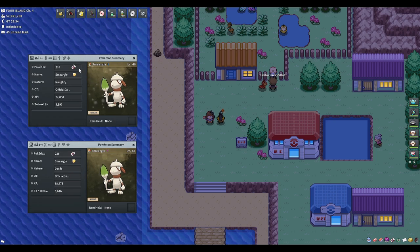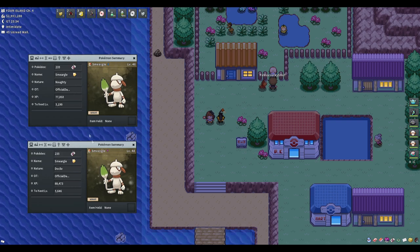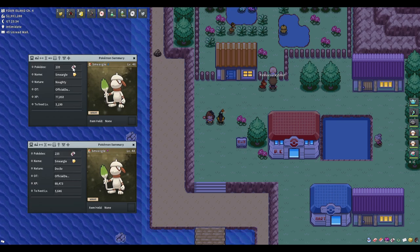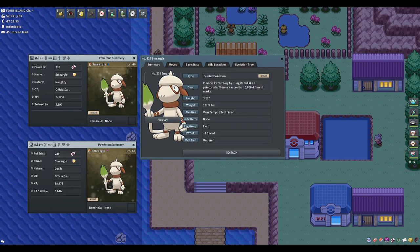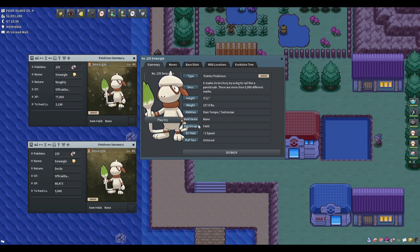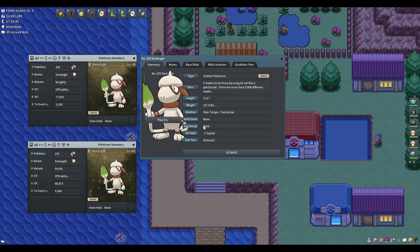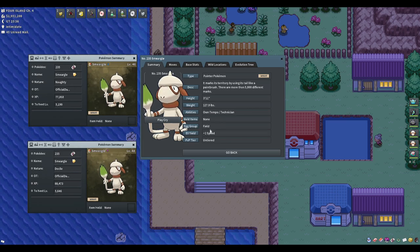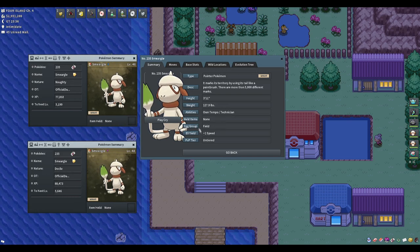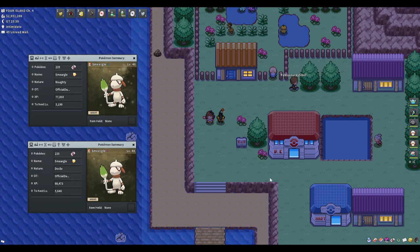To clarify: if you check this Smurgle on the Pokédex, at the bottom it says 'Field egg group.' Not every Pokemon is field — whatever Pokemon you want to breed, check its egg group. Smurgle is in the field egg group. This is really important because if you're going for a 5 or 6 IV mon with nature, or trying to breed a shiny, it's crucial to keep it as a female every time you breed.